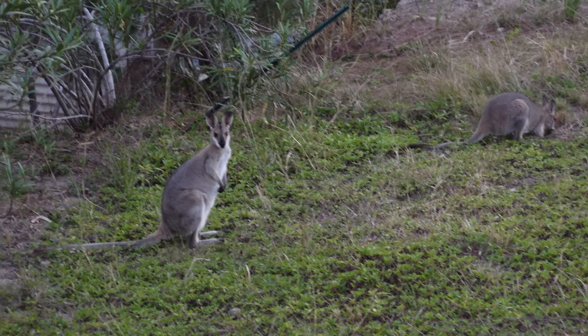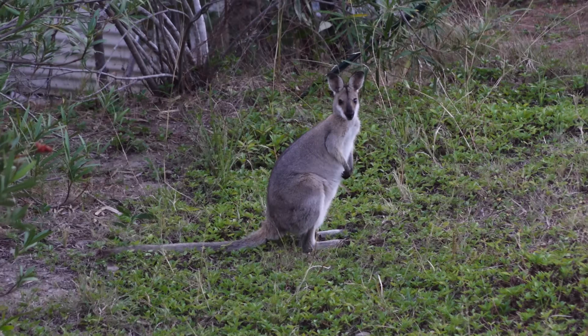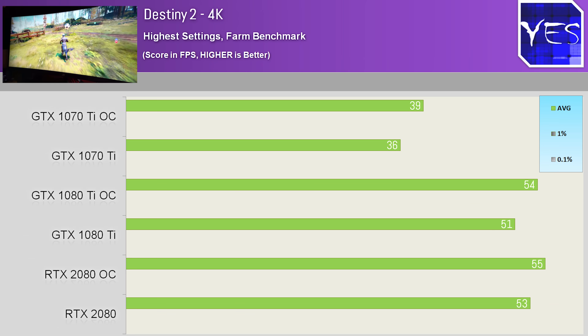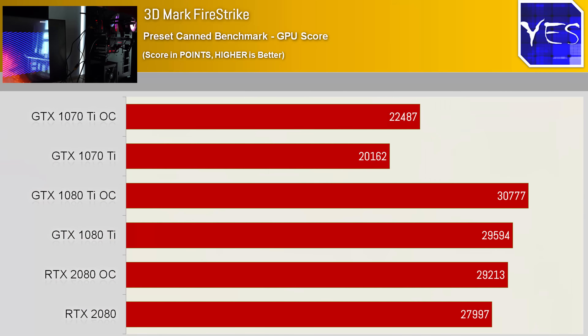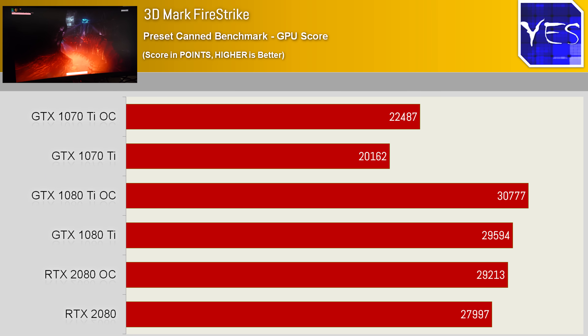The cards are pretty much neck and neck at different resolutions and in different games. Destiny saw the trend continue — 1440p was virtually the same, but 4K gave an ever so slight edge to the 2080. The last performance benchmark was 3DMark Firestrike GPU score, where the 1080 Ti pulled ahead both on default and overclocked settings.